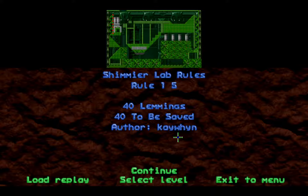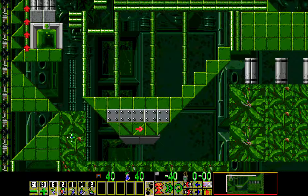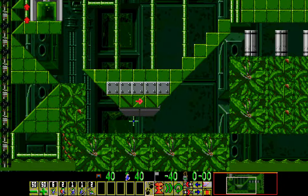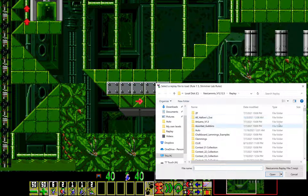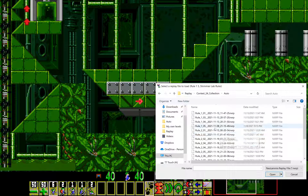This is my Route 1 level. It's in the biolab tileset of Lemmix 3D — definitely one of my favorites since green is my favorite color. Rule 1 requires you to create a level using only one new Lemmix skill and at least two of the classic 8 skills. For my choice, I decided to make a level featuring the Shimmer. As a matter of fact, there used to be a different level in this position for this rule — I'll talk about it when we get to that one.